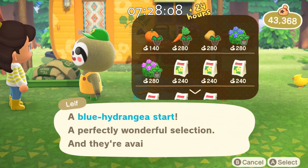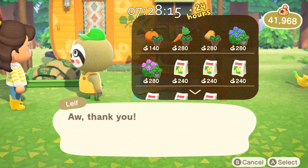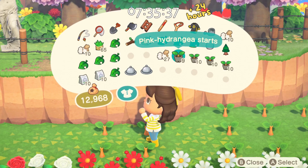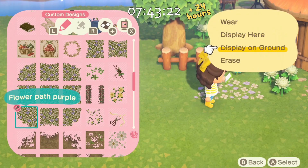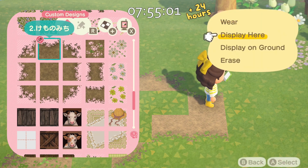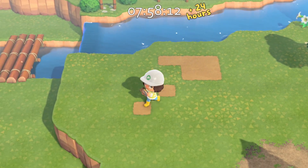Behind her house I made a small sitting area and then just started decorating randomly without really knowing where I was going. I ended up having to do a bit of time traveling to find some bushes that I needed for the diagonal garden. I planted some bushes and then had to time travel again — there was so much time traveling for this island. I really struggled with this area but I eventually got into it and got the build done.